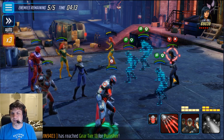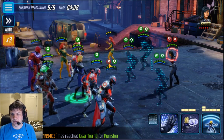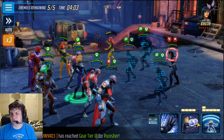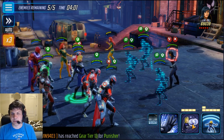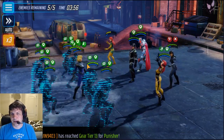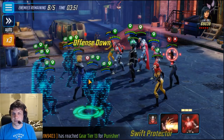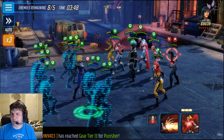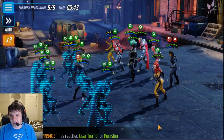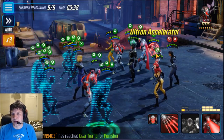The way the turn order works is Invisible Woman goes right after Ultron, so we use her special first to clear debuffs from our allies. That makes her tank the next attack. It also gives Defense Up to everybody for two turns, which is really important to keep everyone alive and out of that red zone where Black Bolt will double-tap them down.